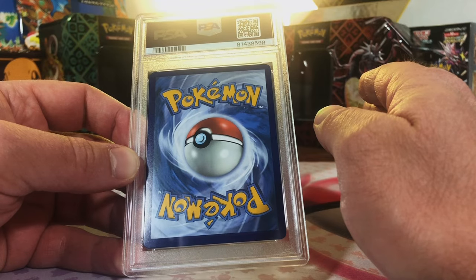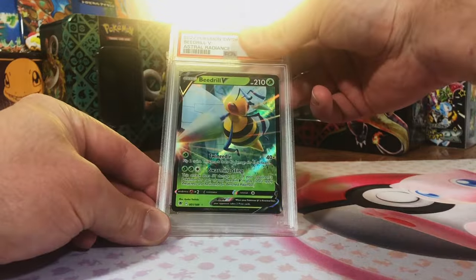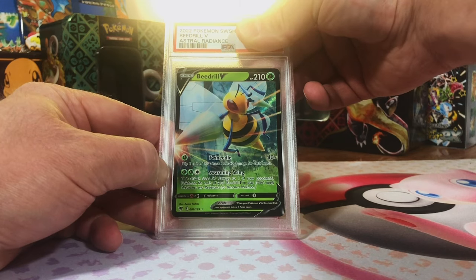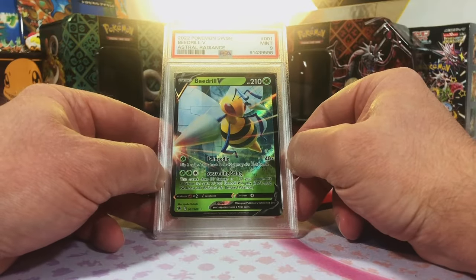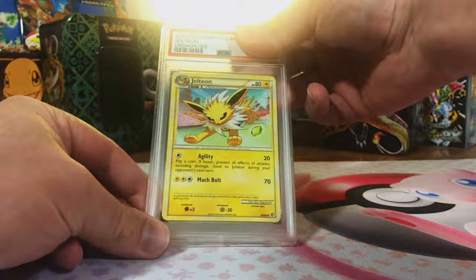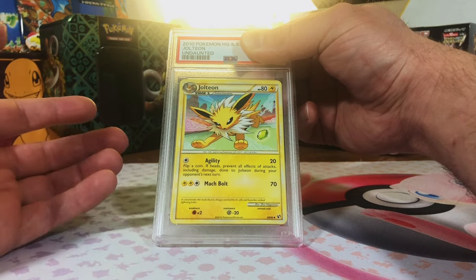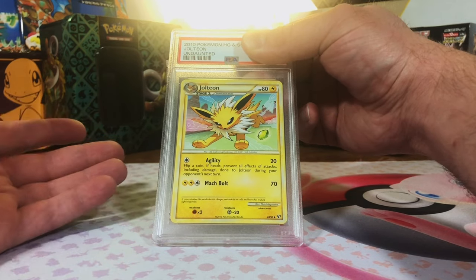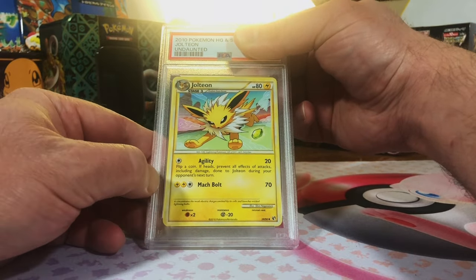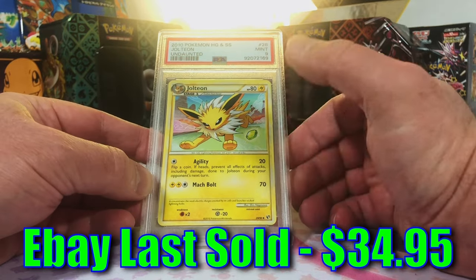Last time we sent a Base Set pack in, we got two Gem Mint 10s — let's see if we can get three this time. Beedrill V Astral Radiance — I know there's a lot of people going 'what the heck are you doing?' I think it's at least a 9. Mint 9, hey cool, we'll take it. Original 151 — I'm obsessed with those guys. Jolteon uncommon from Undaunted — I love this Jolteon. I'm not really familiar with the HeartGold SoulSilver sets, never opened them, pretty much stopped at Neo. This is all new to me and I love this artwork. Mint 9 — I will take that.